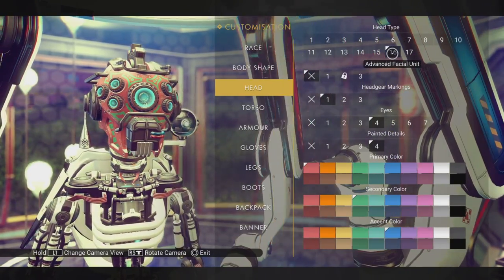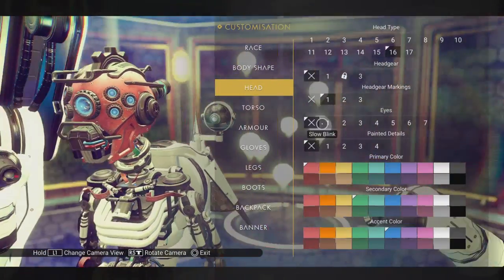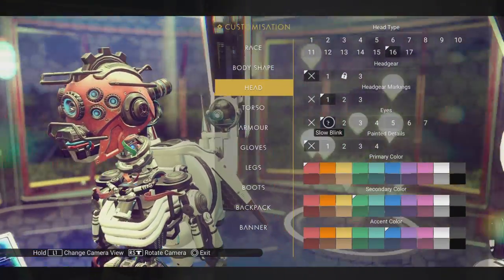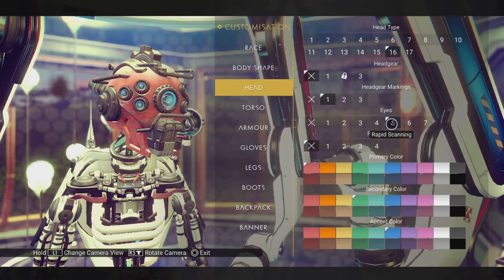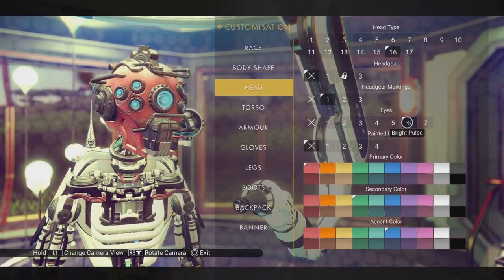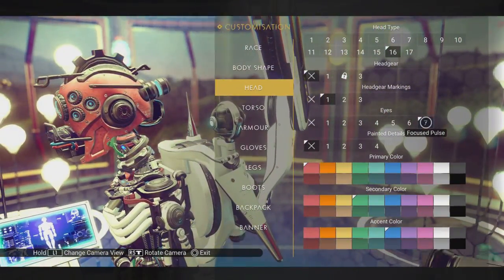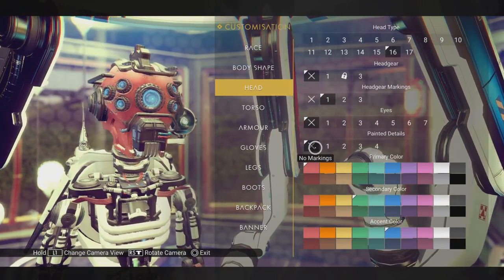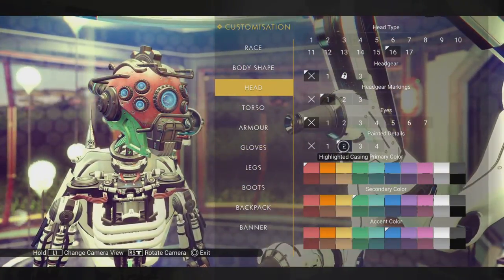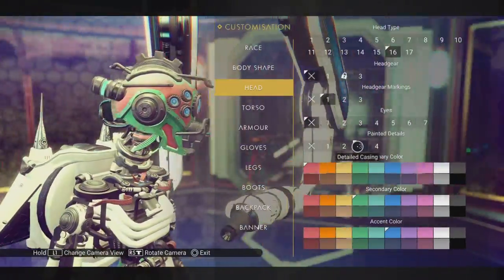Advanced Facial Unit — again with the elaborate markings. Lots of eyes on this one. Dark glare. Slow pulse. Rapid scanning — that one does change the back by the ears — I think that might be the only one that changes that. Going back to no strobe. Colors — I like those detailed ones, the elaborate paint jobs.